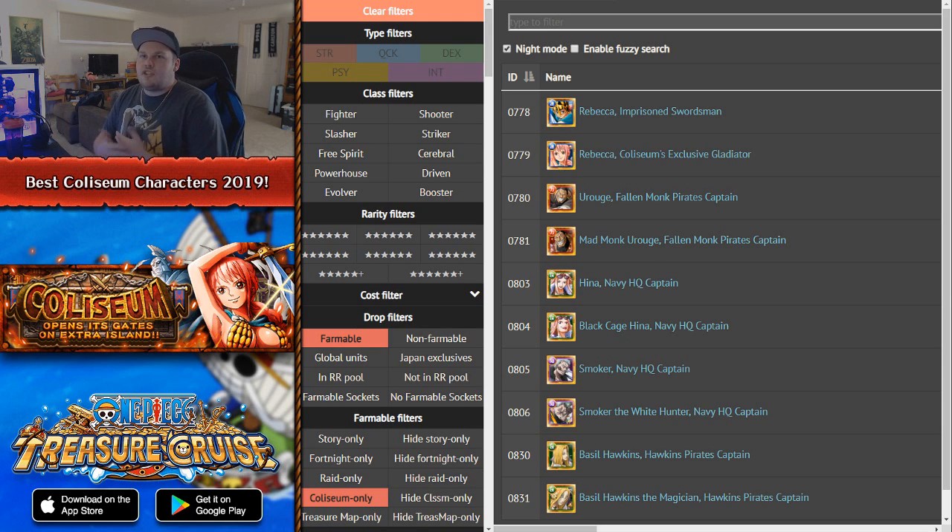Honestly, straight off the bat you should probably farm every free-to-play unit you possibly can. If you are a free-to-play player you want to make sure you have as many units as possible so you have a wide variety of characters to use in certain content. But in terms of specific content, in this video we're going to be discussing the coliseum. There are obviously coliseum units that are better than others, and I want to give you guys tips about the best coliseum units you can farm right now in One Piece Treasure Cruise Global.